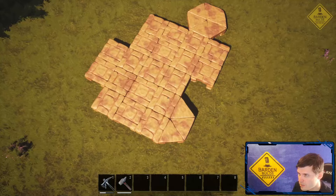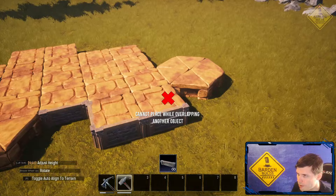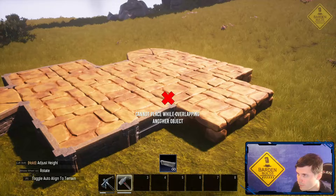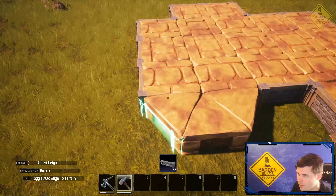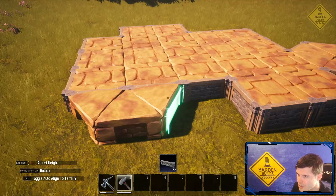Now that all of that stuff is placed, we're going to go around the outside and place some stable fence foundations all the way around. When we get to this part, instead of placing the foundations here, we're actually going to run them straight through because we're going to raise the fence foundations up by three notches here.